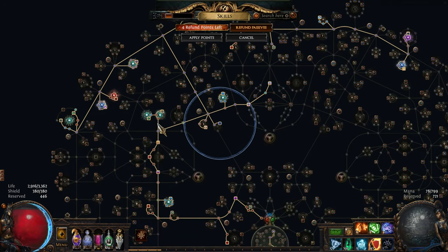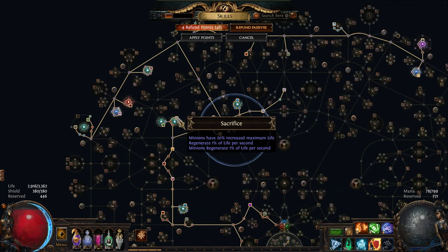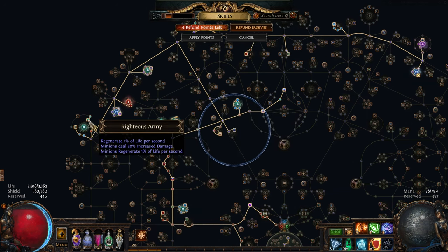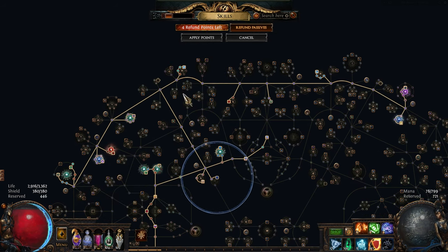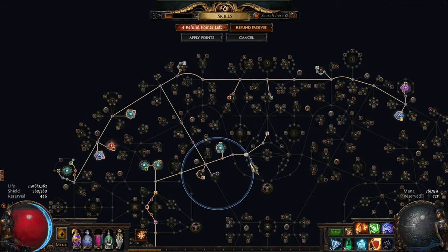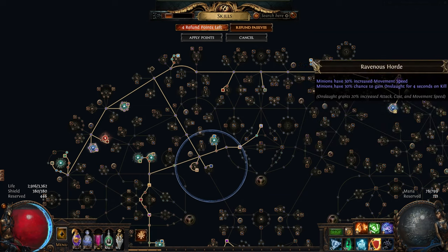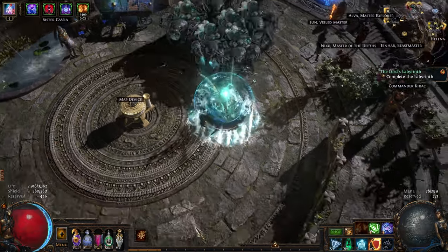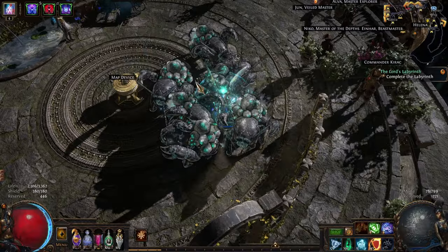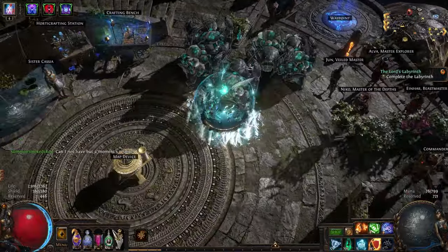The tree is easy — typical what you'd see out of an Ascendant minion build. You're coming around Spiritual Command so we can shield charge a little faster. Sacrifice, Righteous Army — we might not even need those. Our damage is insane for what this tree looks like. No cluster jewels, nothing in that regard. We're just getting carried by our belt.